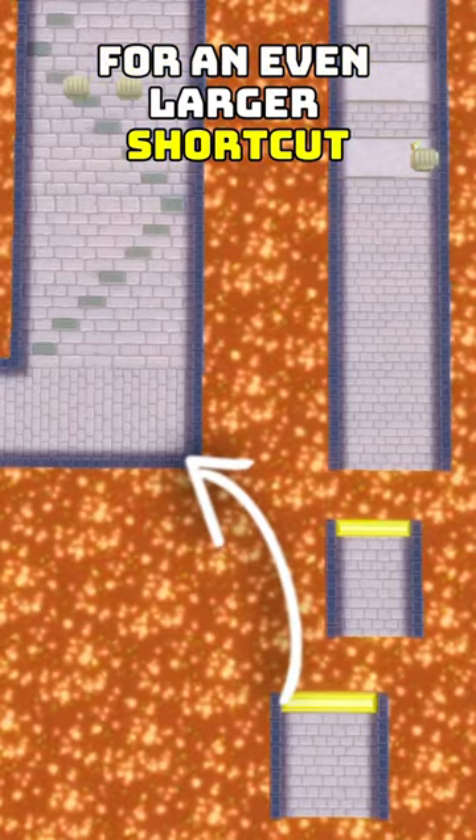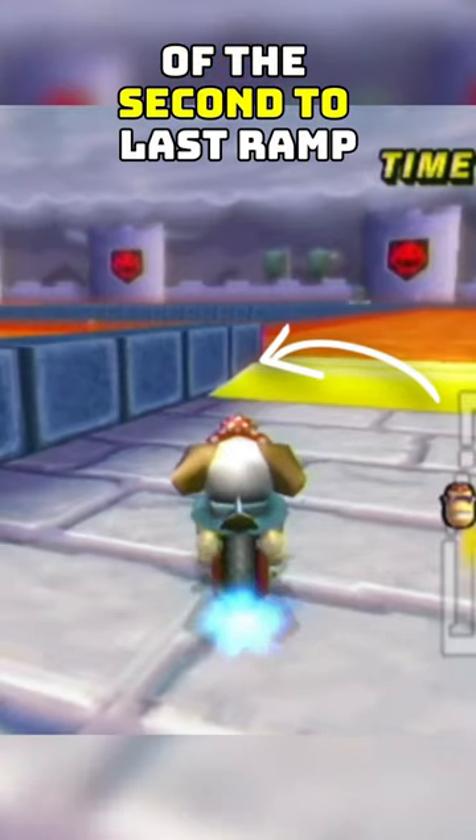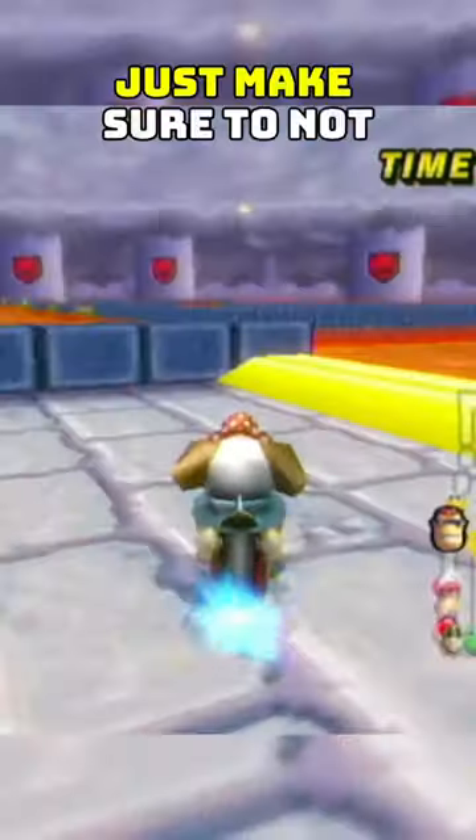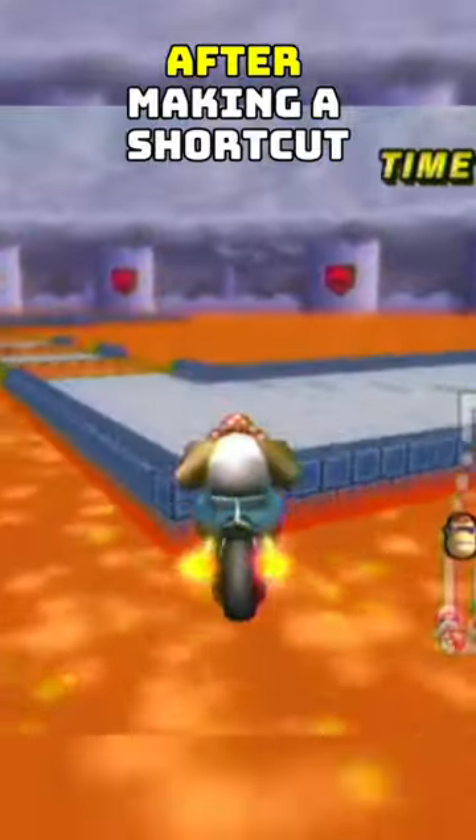For an even larger shortcut, aim a line to hit the corner of the second to last ramp, and you will be able to get across the lava. Just make sure to not use a bullet bill after making a shortcut.